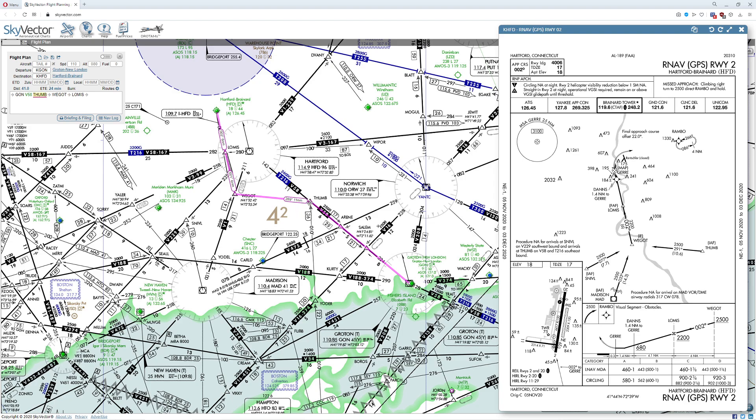Once we've calculated that point, we're simply going to go ahead and take a 289 course for 11 nautical miles until we cross the localizer for Hartford Brainerd. Again, we're going to be using an RNAV approach here. So what's really going to happen is when we get to Thumb, which again is going to be 19 nautical miles away from Groton, we're going to immediately switch over to a GPS approach that's going to take us along the 291 radial from Thumb to WeGot, and then we're simply going to land the plane using conventional methods.